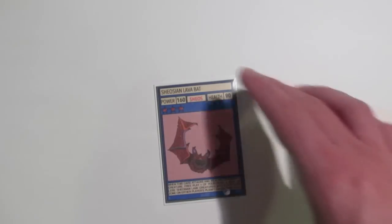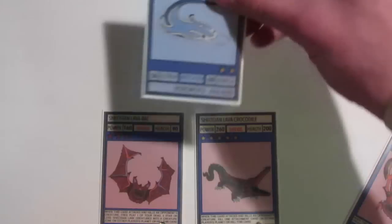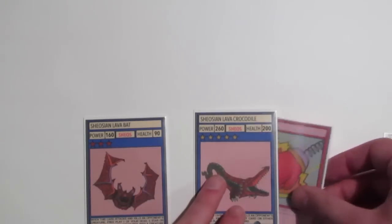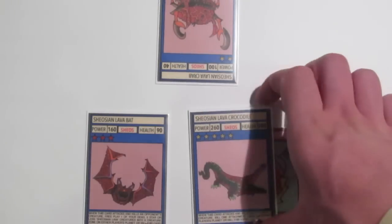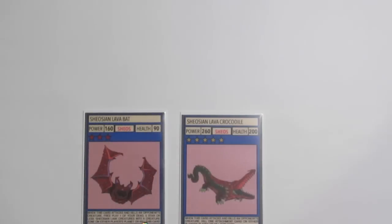However, if you unfortunately draw him at the start of a game, forget about his ability, and attack something whilst you have no dead Shiosian Lava creatures, then Bat's going to kill himself. But a really cool thing is that it lets you bring back creatures to either player's planet. So say you have a Crocodile and a Bat on your planet and a dead Crab — your Bat kills a Nano Ray and you bring back your Crab. But if your opponent has an attachment card like a KO on your Crocodile making its health 0, you can instead bring the Crab back to your opponent's planet, then kill it with Crocodile, and Crocodile's ability activates, letting you get rid of that annoying attachment card. So you can keep bringing back cards to your opponent's planet and kill them with stronger Shiosian Lava Beasts to trigger their abilities.